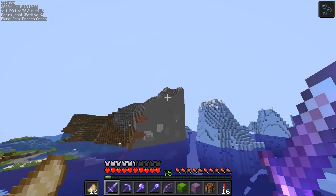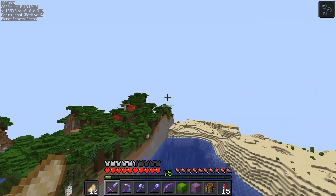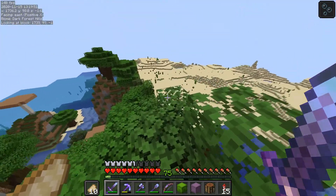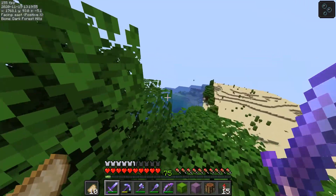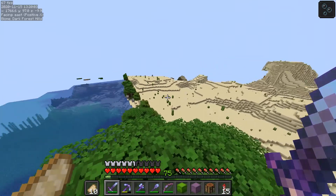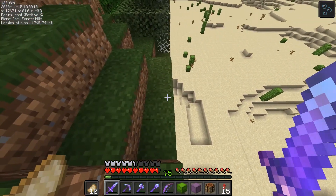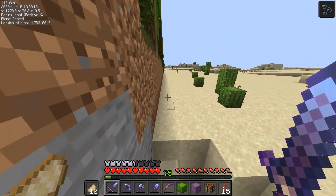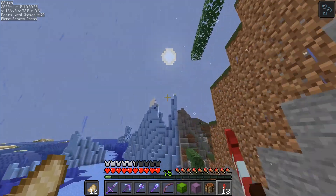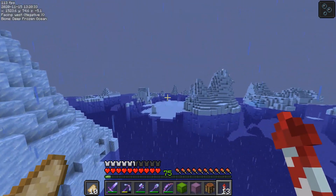As I was flying to the frozen ocean I noticed these chunk borders — they're very strange. They might have been caused by world corruption, but world corruption wouldn't usually cause something quite like this. It looks more like chunks generating across different versions, but this world has only been in 1.16 versions — 1.16 through 1.16.3. The line runs right along zero on the Z axis, which is very strange. It doesn't seem to go all the way to spawn — it definitely stops right here — but it's a very weird anomaly on the WeCraft server.